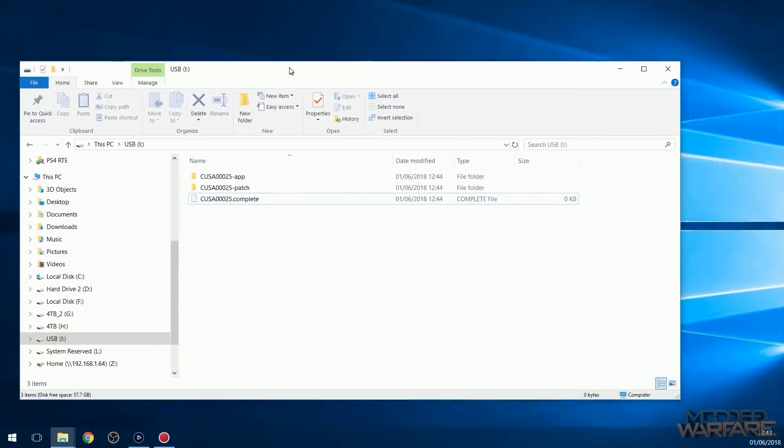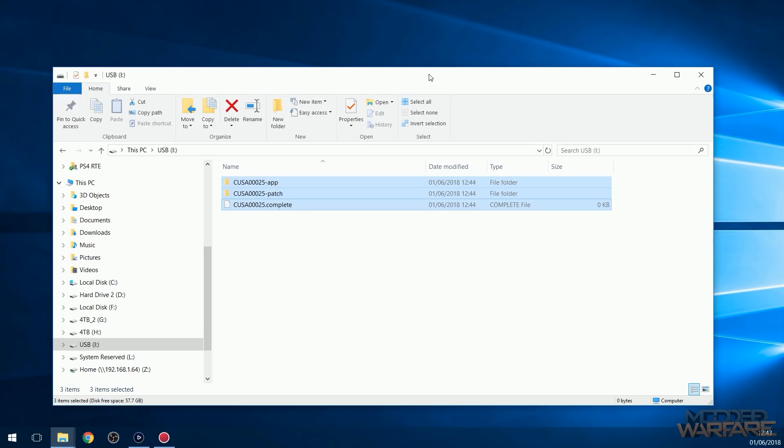Do not have sleep mode enabled or hibernation or anything where the console goes into sleep mode after a certain amount of time. Make sure that's turned off completely so it will never go to sleep out of inactivity. Once it's finished dumping, it will switch the console off and you'll know that everything has completed. Once you've finished dumping and the console is off, plug the USB back into your computer. It has dumped the app, which is the full game, and the patch, which is the update. You'll also have a status file — it will say .complete or .completed if finished, or .dumping if it was still in progress. As long as it says .complete or .completed, it has successfully dumped all the files.